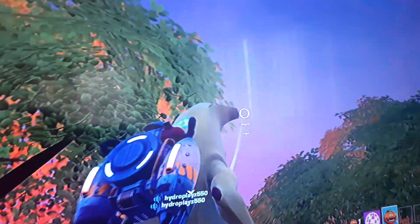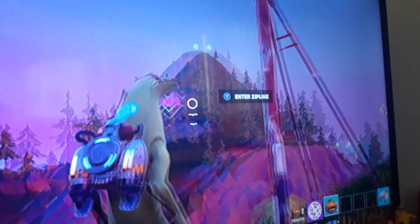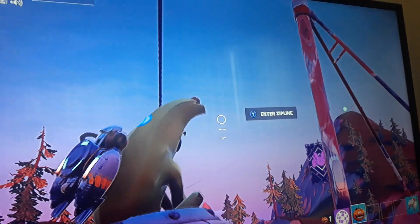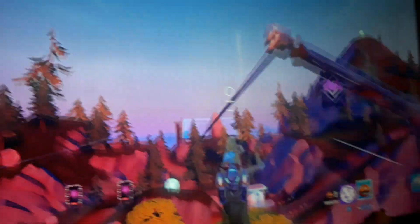You can fly with emotes in Party Royale. So, how you do this is you start to do a traversal emote. For example, let's do the UFO, because I think that looks pretty cool. And then you have to, as soon as you enter the zipline, you have to start to fly.